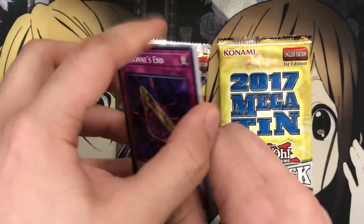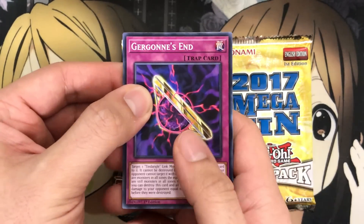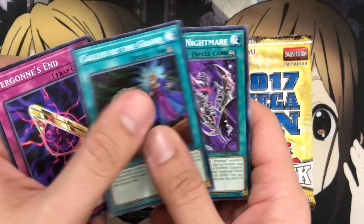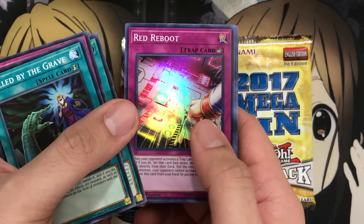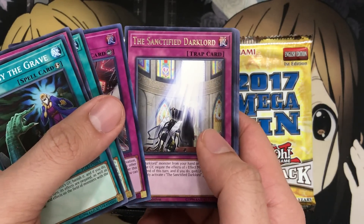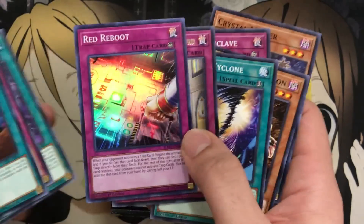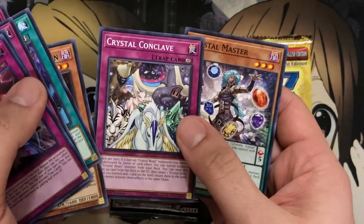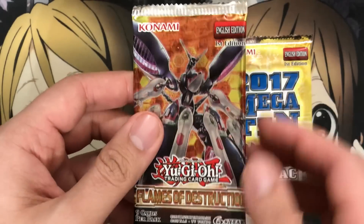First pack of Flames of Destruction — let's see if we can find some more Call of the Graves. We start with Gergen Zent, Vendred Nightmare. Red Reboot — that's good for a super for sure — and we have a Sanctified Dark Lord. I would actually prefer Red Reboot to some of the ultras in this set. And Crystal Conclave — I'm a very big fan of the Crystal Beasts as well.